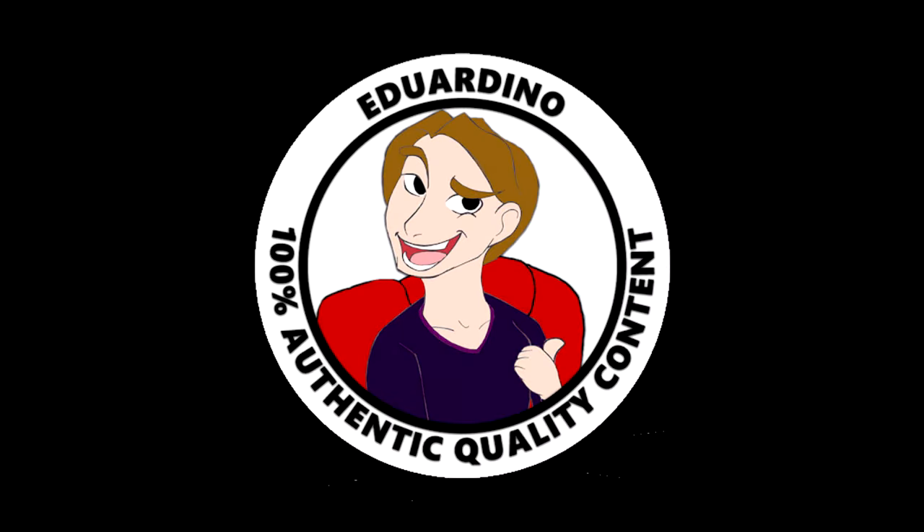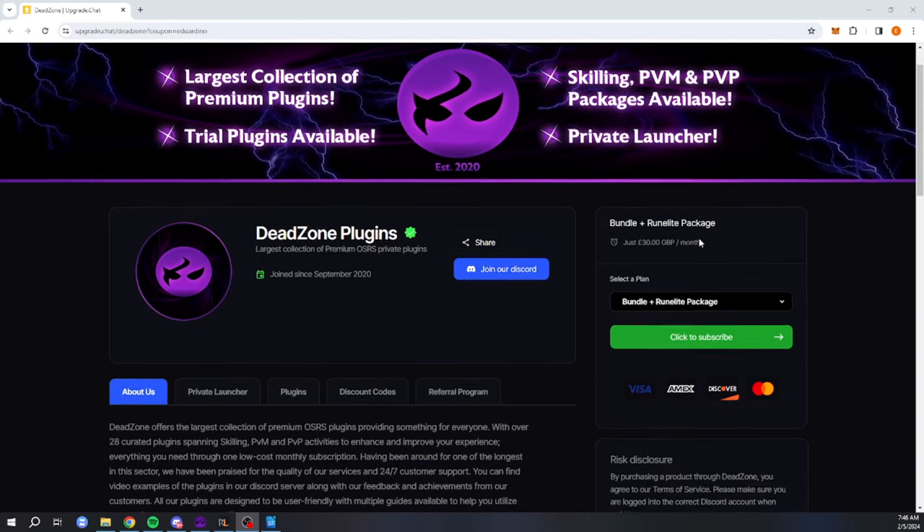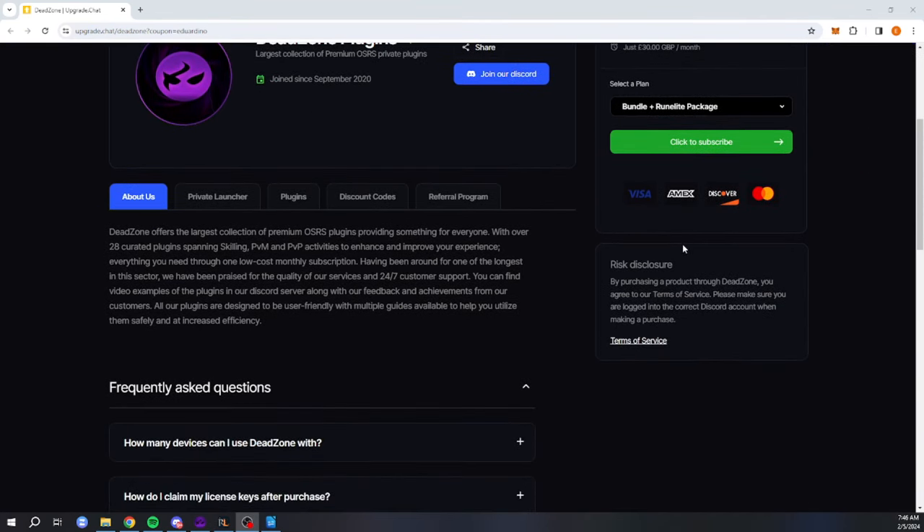Before you can install Deadzone, you have to purchase access to it. Navigate to their store page — the link will be in the description. Here you can read more about them, what they have to offer, and also join the Discord, which I recommend.